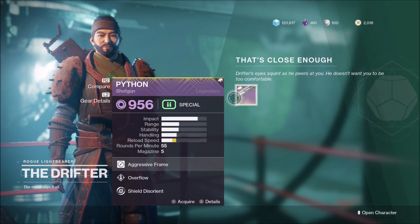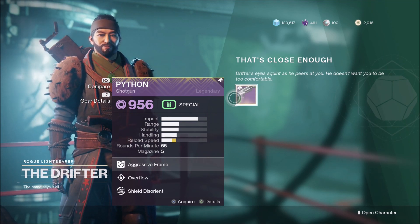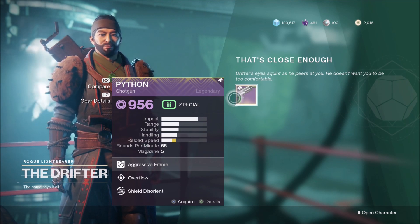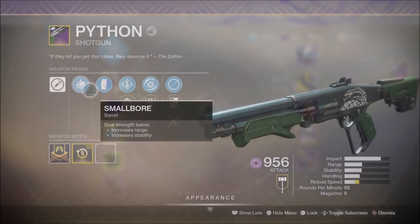When it comes to farming this weapon, you are going to want to play the Gambit playlist — classic Gambit. Gambit Prime just doesn't have as many kills for you to get. Classic Gambit has three rounds with tons of kills available. I was managing to get around 100 kills each game, so it only took me around seven games to actually get this pinnacle shotgun.